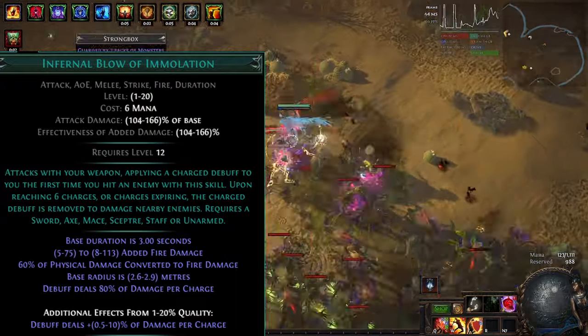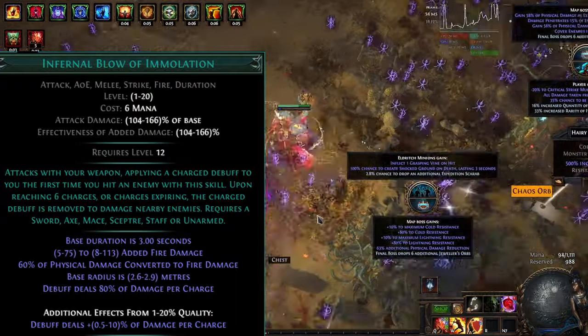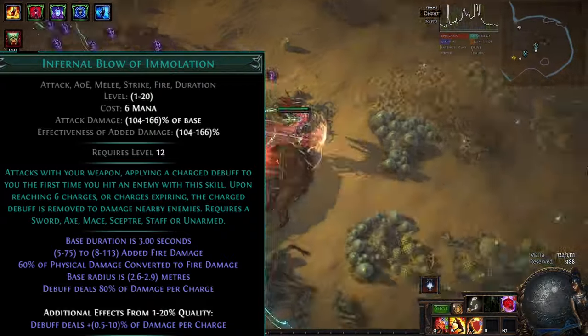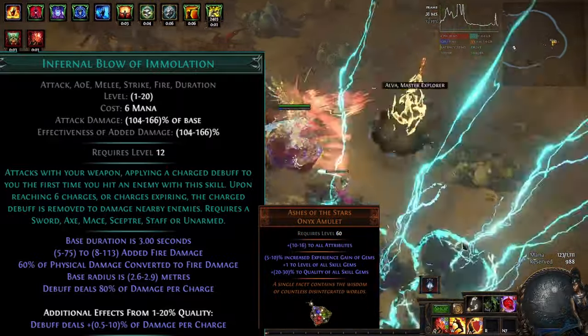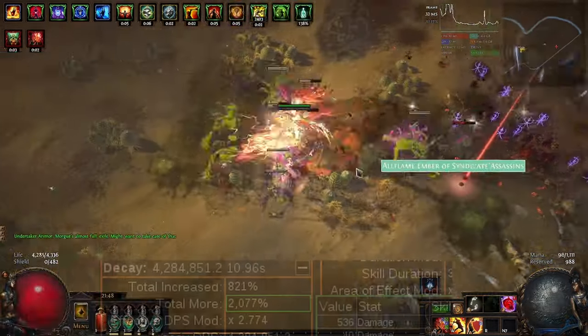This version of Infernal Blow stacks the debuff on yourself instead of on enemies. Stacks are gained once per attack — extra strikes and repeats don't help at all, but the strikes do increase your effective range. Each stack deals a percentage of base damage scaling off level and quality, which makes Ashes scale it very well.